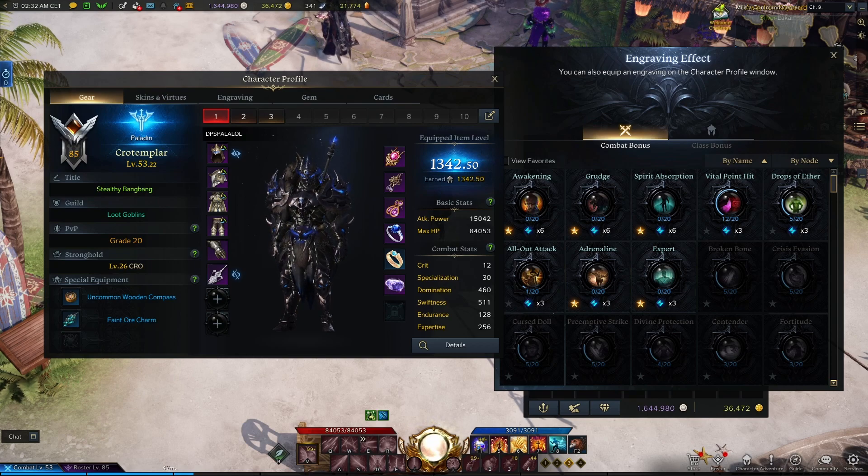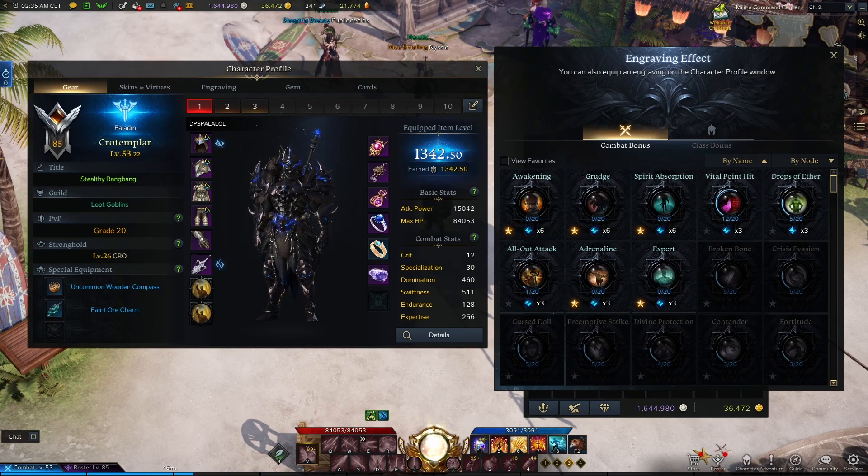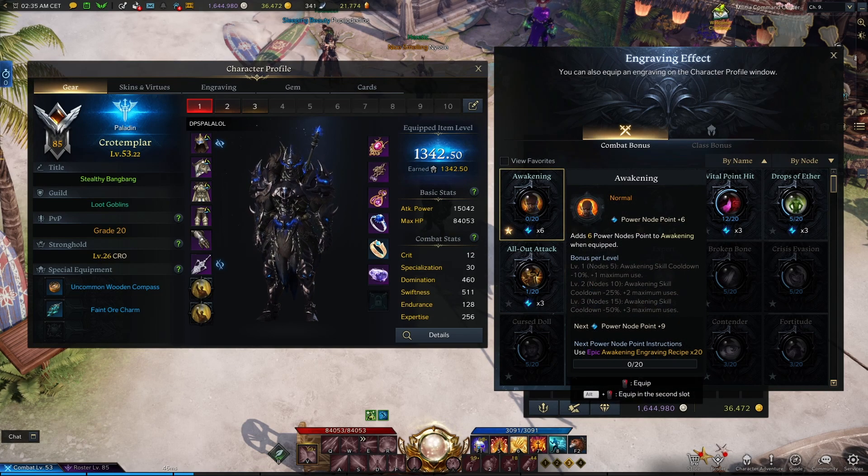There are different rarities of recipes and you will need to find 20 of each engraving effect book. You start with green, then move on to blue, then purple, and finally orange books. You need to unlock each one in that order to learn the higher tiered books. Each time you level up a book it adds 3 points to that engraving. Once mastered, at max level you can get 12 points on your engraving of choice, which helps with the RNG that comes from obtaining accessories with specific engravings.